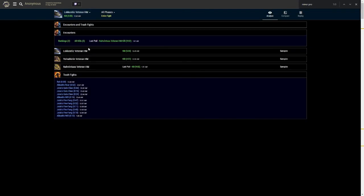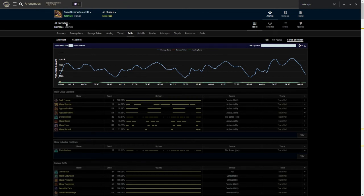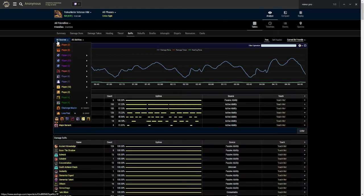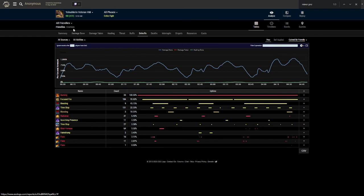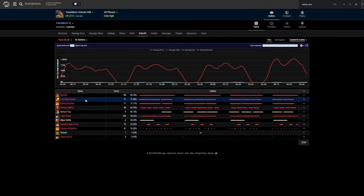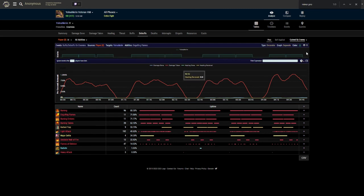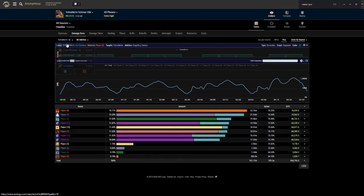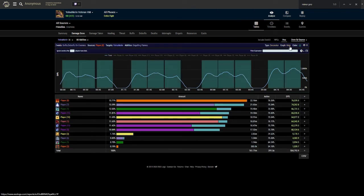Another useful thing - for a Magicka Dragonknight, you want to check Engulfing Flames uptime. That'll be a debuff, so go to debuffs, on Yolnacrin, coming from player eight - Engulfing Flames at 71-point-something percent. If you want to see that compared to the damage the boss is taking, click on that, get the graph up. Damage done by friendlies to Yolnacrin - pretty good uptime. There are times when we don't have Engulfing on the boss but the boss isn't even there, so good job.